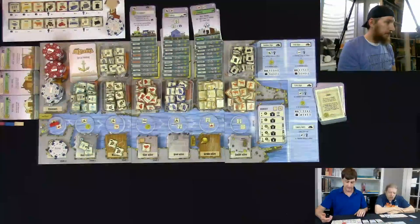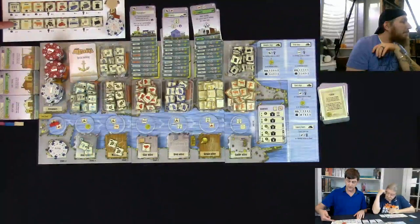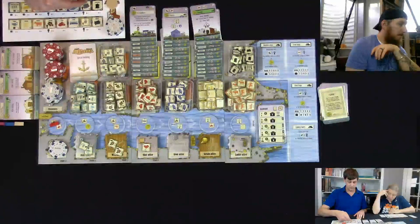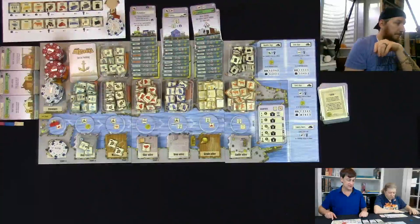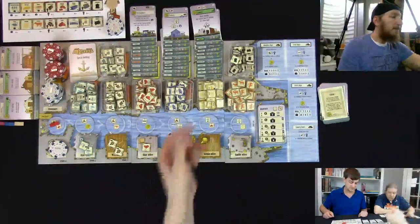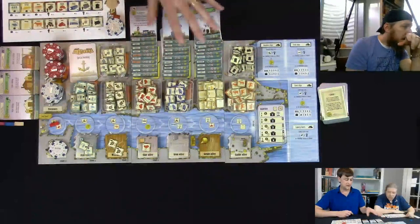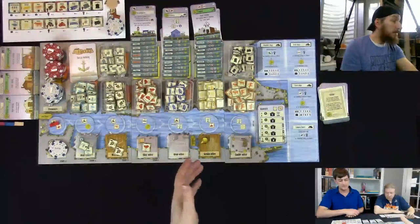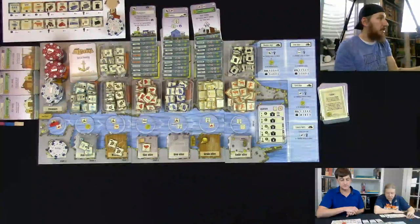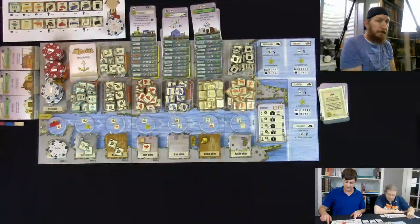Each unrefined resource has a companion converted good: fish become smoked fish, grain gets baked into bread, cattle get slaughtered into meat, wood into charcoal, clay into brick, iron into steel, coal into coke, hides into leather. There's a building that does each of those conversions somewhere in the stacks, and the order they come out changes every game. The deck is shuffled, dealt into three stacks, and each stack is sorted from low to high.